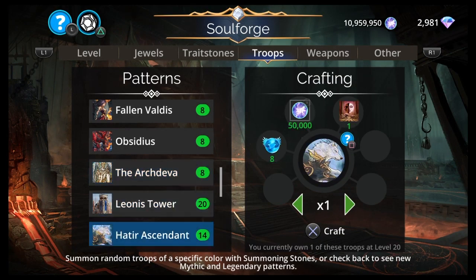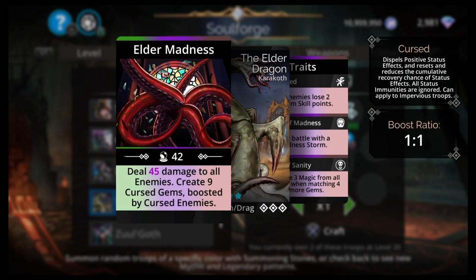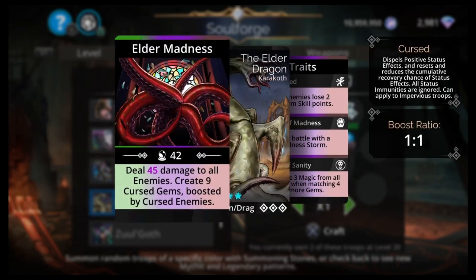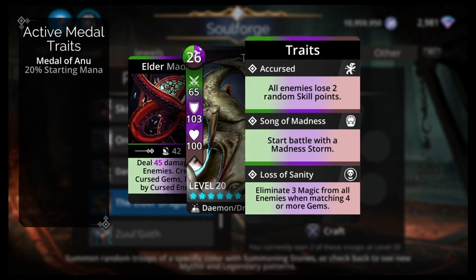After that, you've got the Elder Dragon: 26 mana, Green/Purple/Brown. Karakoth, Daemon, Dragon. Deal damage to all enemies. Create 9 Cursed Gems boosted by Cursed Enemies. There can only be 4 Cursed Enemies so the boost ratio isn't amazing, but it hits all enemies and curses. So it's decent. Madness Storm.